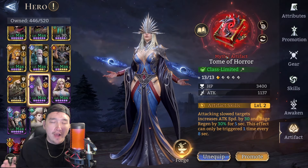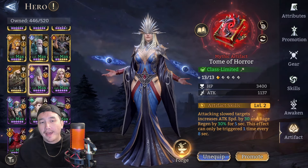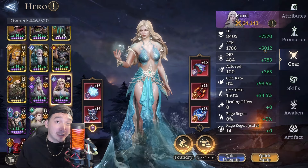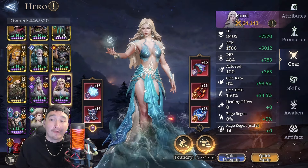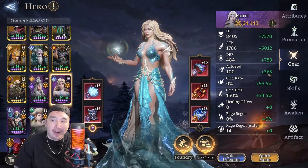Her artifact is Tome of Horror - very good for her. Then we've got Mari also in Tome of Horror; anyone who does CC's, Tome of Horror is a beautiful artifact for them. Mari is in a broken set but I wanted her attack speed to be rather high. Her damage is decent at plus 5012 with a base attack of 1786. But the main thing for Mari is attack speed - even if you build her out with 100% crit rate and high attack she still won't do a lot of damage, but she does apply vulnerability which helps your damage dealers clean up.